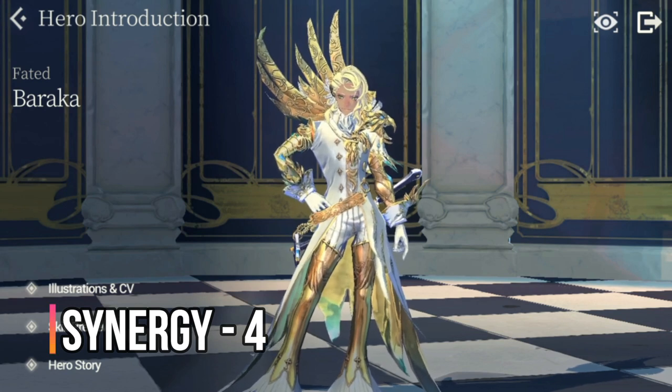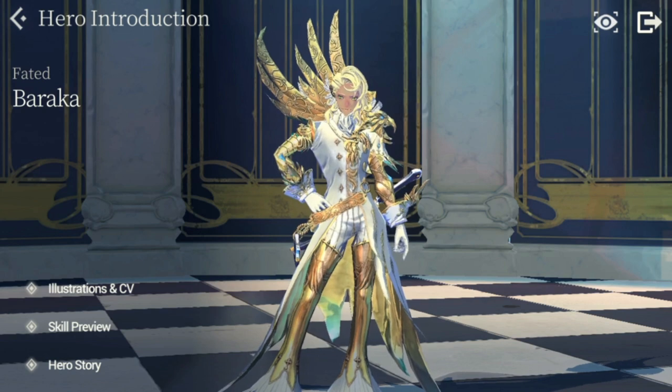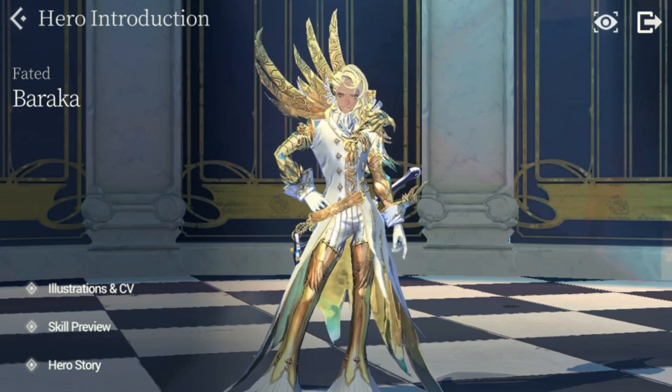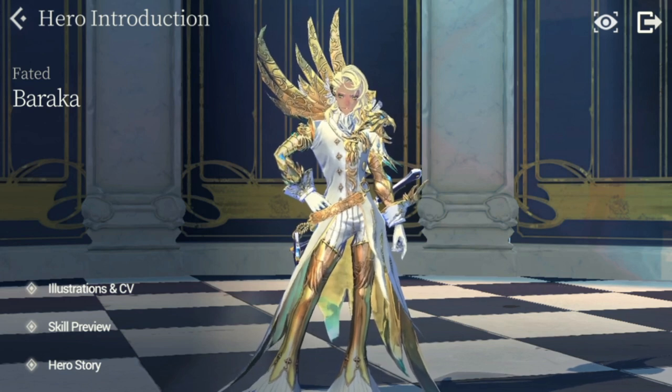For synergy with other heroes, his stat is also a four. Increased defense and HP is a plus; what you really need to increase is his attack so he can deal as much damage as possible in the first and second rounds. If you already have Baraka in his fated form, would you need an FC? Yes — giving him an FC enhances his stats and gives him additional passives. Please try to get the blue fate core Baraka, not the black one.